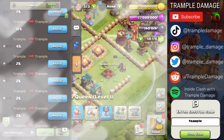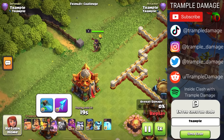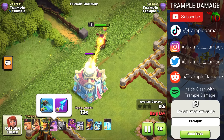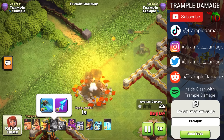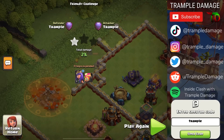We can see that the Queen, even without the Healer Puppet, is able to take it down. But what happens when we send her in with the Frozen Arrow and the Invisibility Vial and no Unicorn — just the Phoenix? She's not able to get that extra 70 damage per second healed by the Unicorn. She's clearly going to lose this race, so we trigger the ability, and she winds up taking down the Town Hall with the power of the Phoenix and the Frozen Arrow.